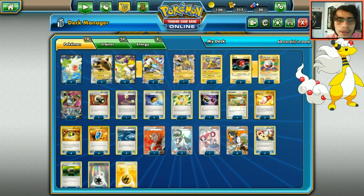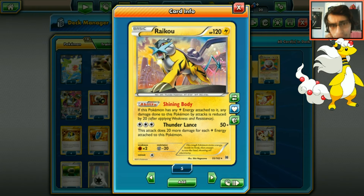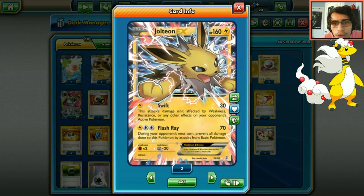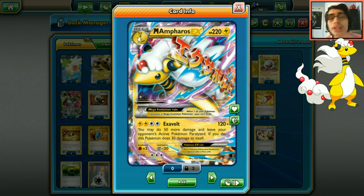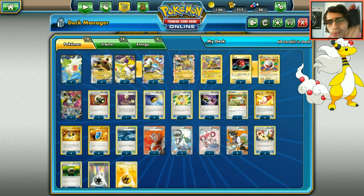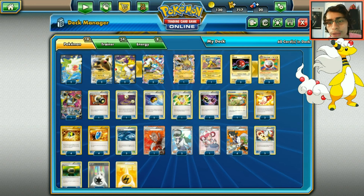We're also running Raikou and one Jolteon as backup attackers alongside Electrode. Raikou is a good non-EX attacker - sometimes you just want to use Thunder Lance. Jolteon is a crucial card: decks that don't play Pokémon Ranger have no way around it, so they get screwed over big time. So we run one Jolteon to slow opponents down and Raikou for dealing with things like Regiice.